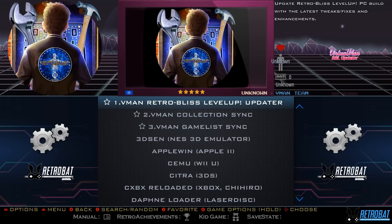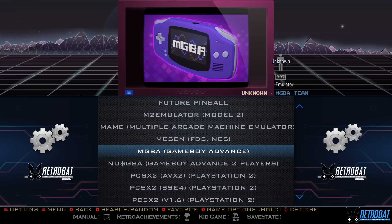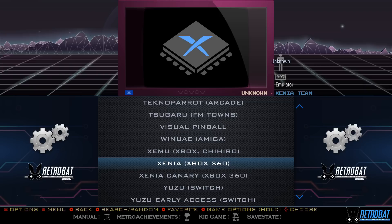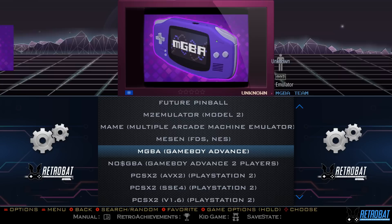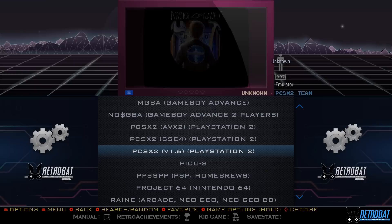In the Retro Bat tools section there's a Level Up Updater — run the script and it applies any quick fixes VMan releases. You can sync your collection and game list. Under emulators installed you've got DuckStation for PlayStation, different PS2 emulator versions, Project64, Redream, and more emulator cores. The Xbox 360 and Nintendo Switch emulators are also present — he'll probably be dropping those packs soon. I also read that light gun drivers have been added, though I need to explore that further.